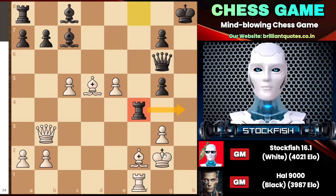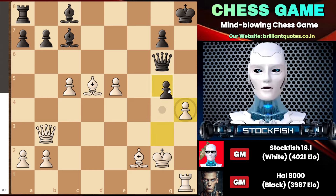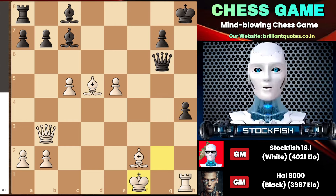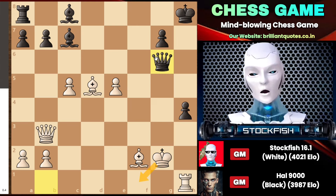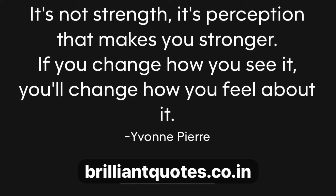Playing rook to h1 is a wasted move because he can block it with the rook, and additionally he can check by capturing the pawn. As the king moves back, queen b1 check will follow, and after the king moves up, it will lead to a drawable situation with threefold repetition checks by the queen and king. Bishop takes e5 is also an option, which is why the king cannot make any tricky moves. It's not strength, it's perception that makes you stronger — if you change how you see it, you'll change how you feel about it.